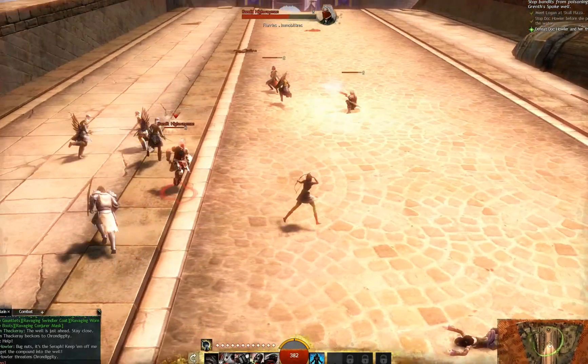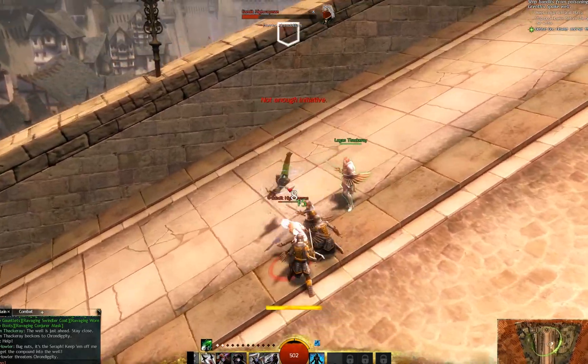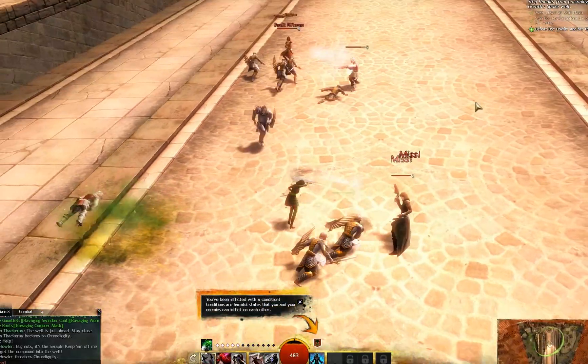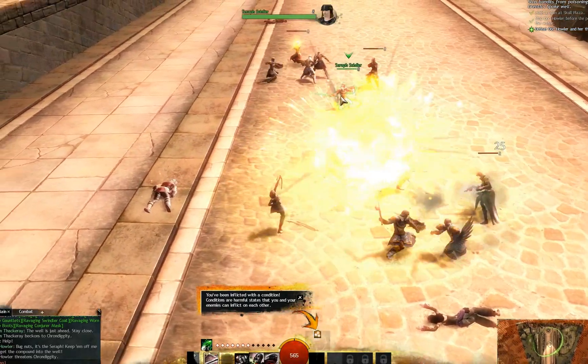So you could start off ranged at the beginning of the fight, then switch — shadow step in there — and then switch back. I got inflicted with poison so I'm going to use my cloak vanish.